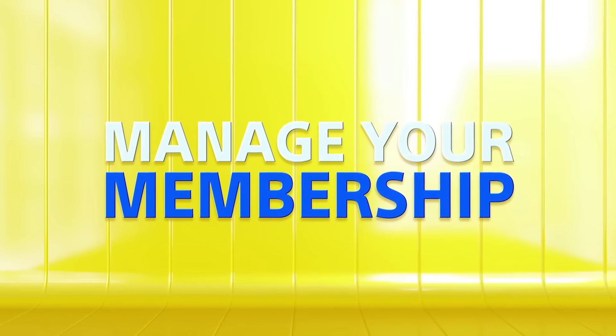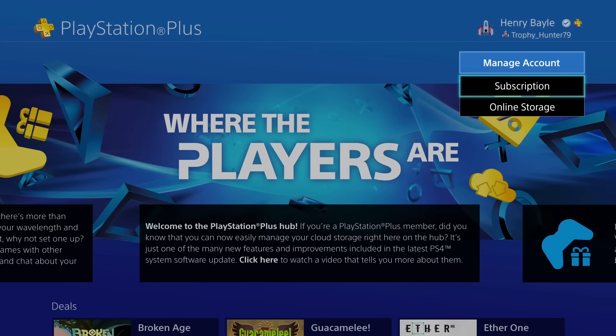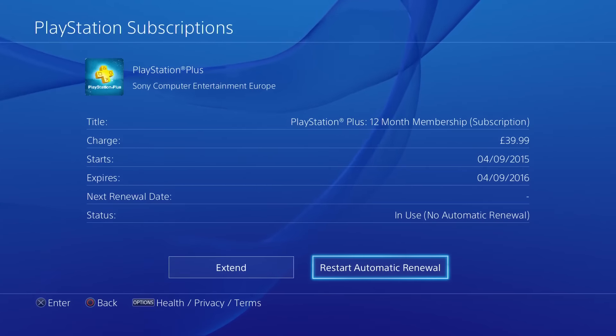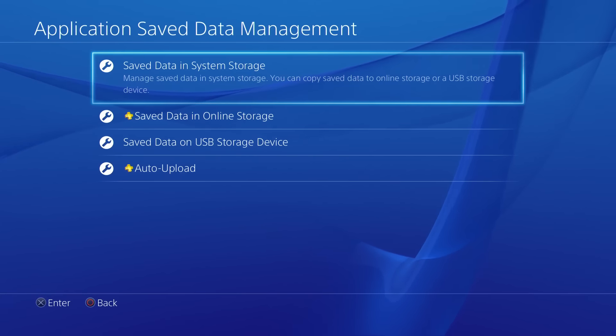Thanks to 3.5, it's now even easier to manage your membership. Through the Manage Membership tab you can renew or set up auto-renew, and keep track of your data to make the most of your 10GB of cloud storage.